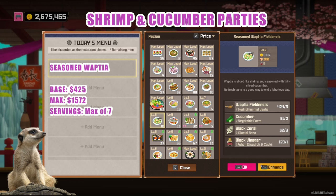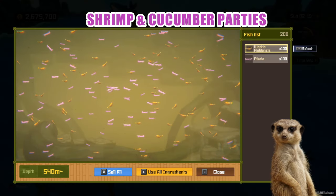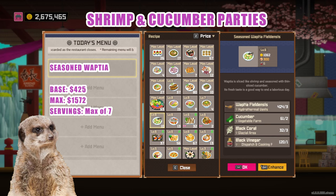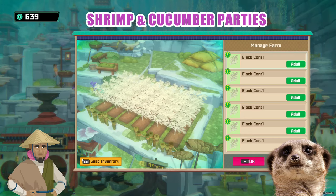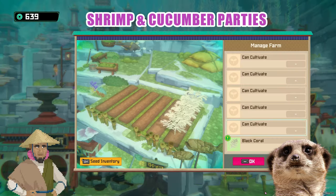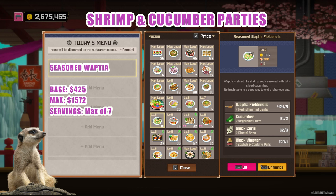Shrimp and cucumber parties — Seasoned Waptia. Along with the boiled sailfish, this is also one of the top 3 most expensive dishes, with a base of 425 and a max of 1,572. It's easy to make because Waptias breed insanely fast and require very little effort to capture. The only thing I don't like about this dish is that it uses cucumber and black coral, both of which are not used in the dish lineup mentioned in this guide. If you are alright with planting some black corals and cucumbers from time to time on your farm, then this is definitely great to serve. I only plant them when I receive the party announcement. Ingredients for this dish are Waptia, cucumber, black coral, and black vinegar.